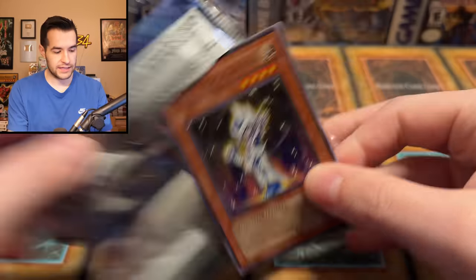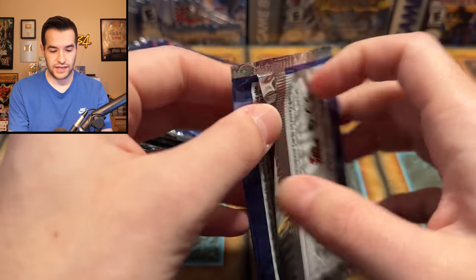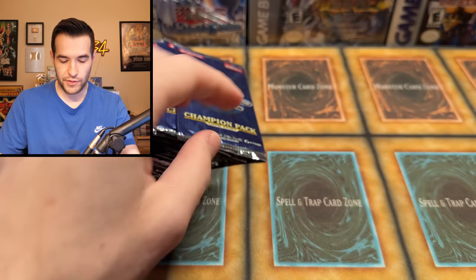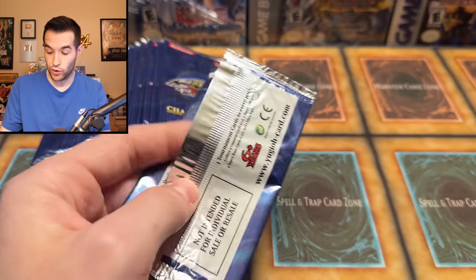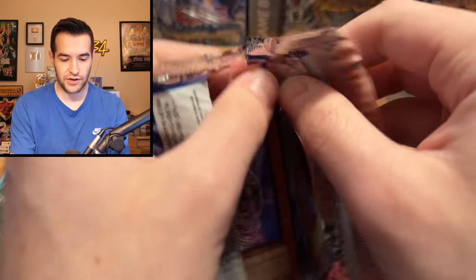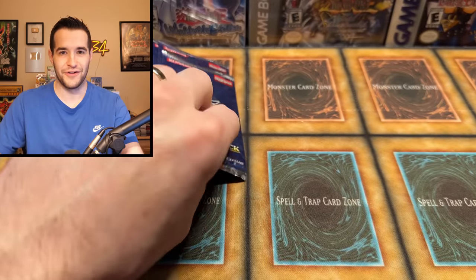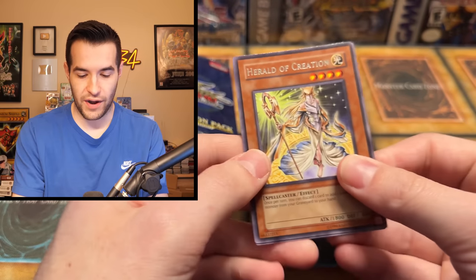We need some foils — it's been a slow start. Lumina's definitely helped though, Lumina's a big pull. We have another Burial from a Different Dimension, Alien Warrior, and a Royal Oppression — still a pretty good pack. Come on, Supers. We have not pulled a Prohibition, but I wouldn't be mad not to pull that. I mean, it's not a bad card, but I wouldn't be mad if we replaced that with a different one. Gravity Behemoth is technically way worse, so we really don't even want the Ultra, which is kind of funny. With these Champion Packs, they never had good Ultras — they were always just cards you didn't really want. The Ultra Rare being the worst card of the foils for some reason.